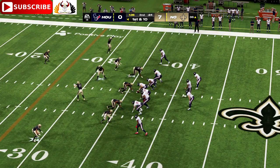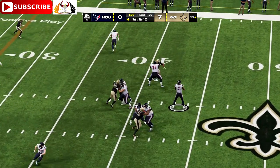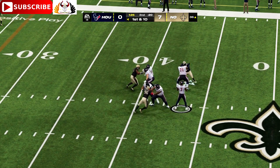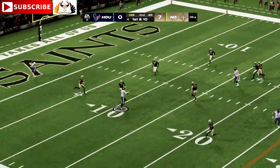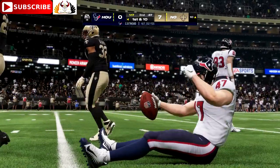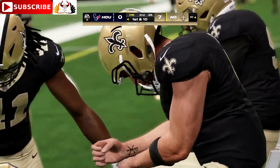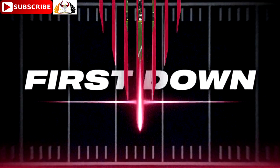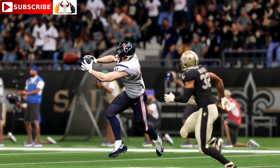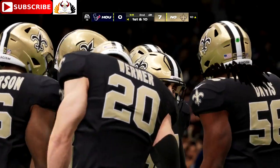From the 36 now, first and ten. Here goes Stroud again — looking left side, and he's got a man. That's Beck, and he's going to be taken down right at the ten-yard line. I like where this offense is going — they want to spread the wealth and move the ball around, getting the fullback involved in pass patterns. Normally it's a two-yard hitch or a little flare out of the backfield, but this time they sent him downfield and he's able to make a big play.